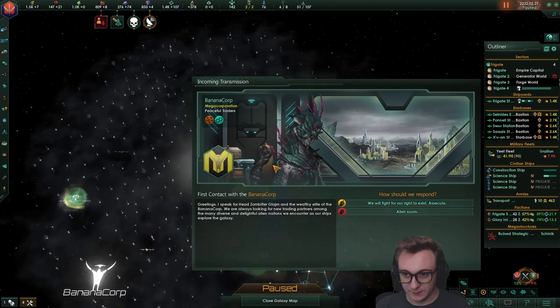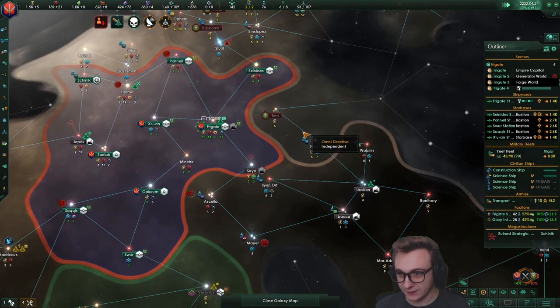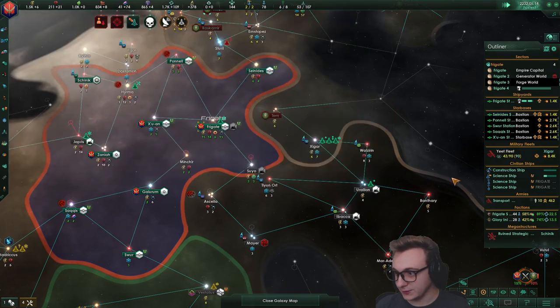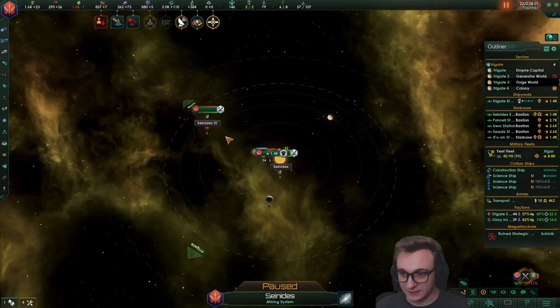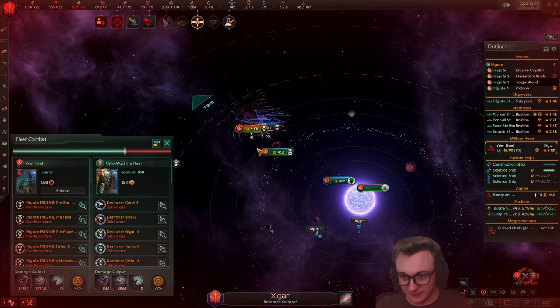Banana court, peaceful traders, alien scum. They have 2,800 over here so I'm not too worried actually. We are just constantly reinforcing too — 4,400. We have double. Oh no, we're being attacked here. I am blind. Well, once we've dealt with this, hopefully we win it.